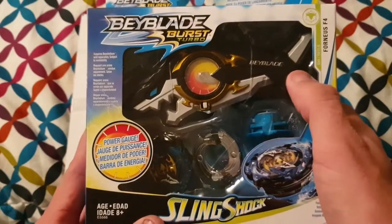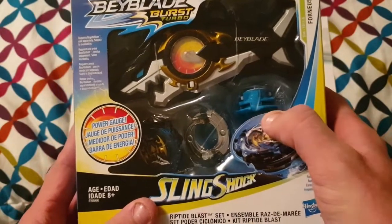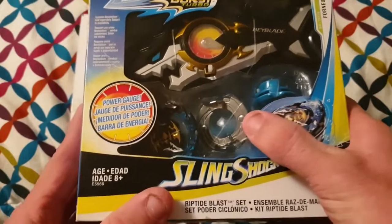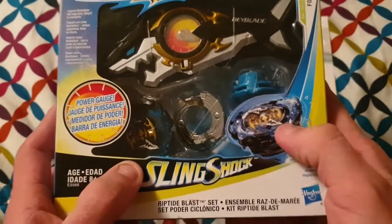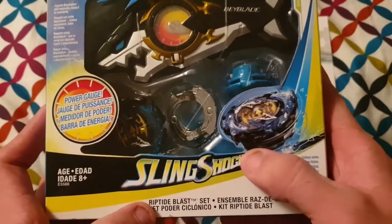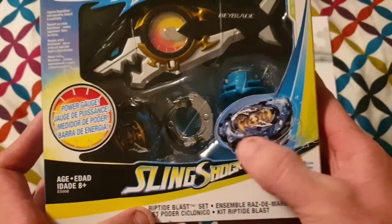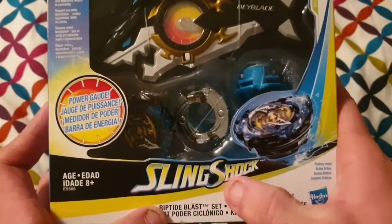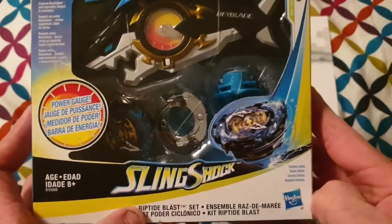In the middle at the top we've got the new Riptide Blast launcher in the shape of Emperor Fournius. Below that we've got the driver in a new blue color rather than green, the Zero disc, and the new turquoise blue Emperor Fournius energy layer. Below that we have the Emperor Fournius graphic, Slingshock branding across the bottom, and Hasbro in the bottom corner.